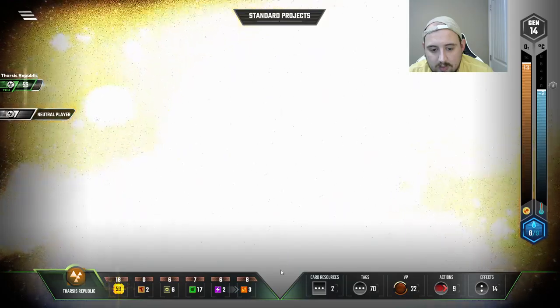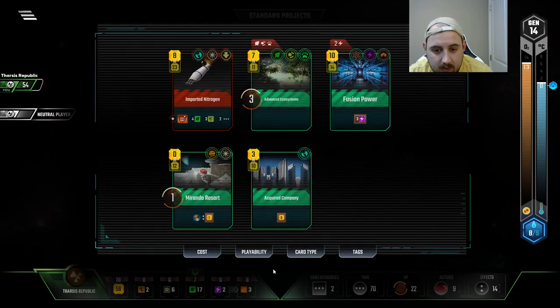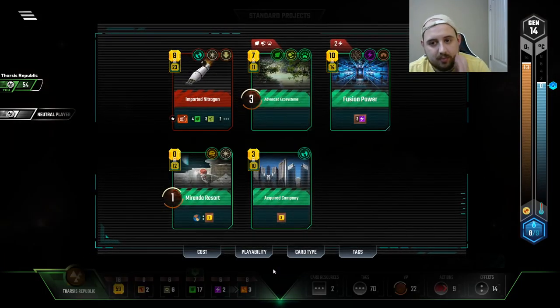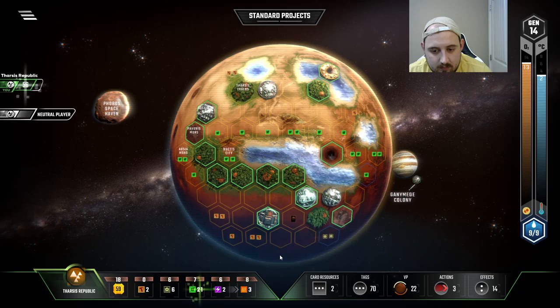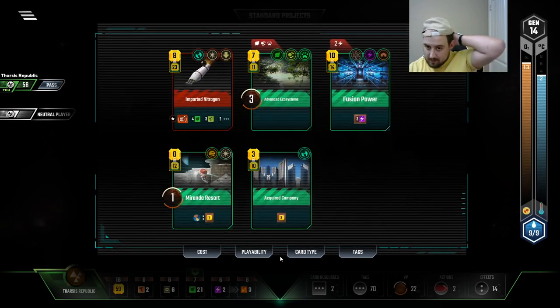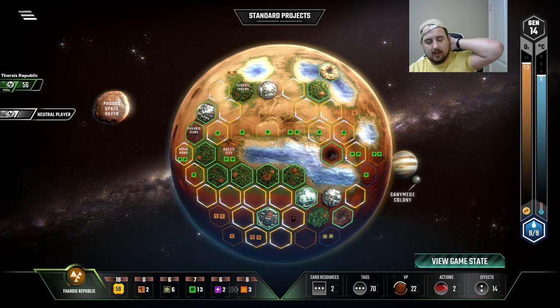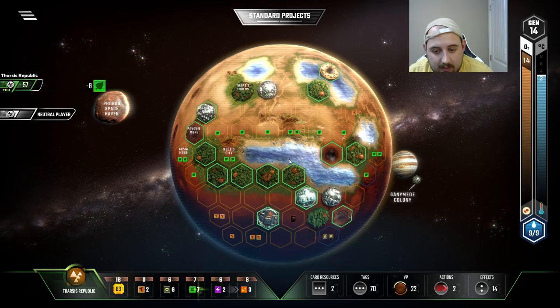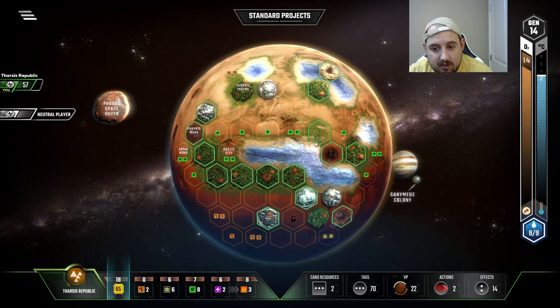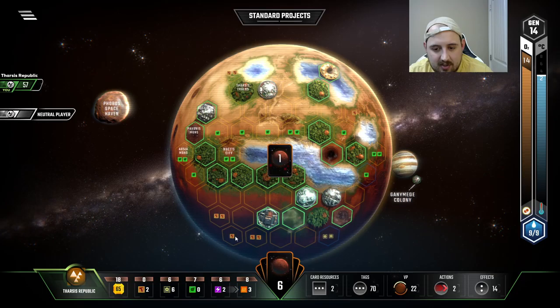Yo — which gets us an ocean. I have no use for more titanium, I'm already pretty well clear here. So we'll get some plants. Now I'm gonna draw a card here. First I'll play here cause that's money for sure, and then I'll play here for some guaranteed cash monies. And then I'm gonna get four more plants anyway so I guess I could have done it in whatever order. Lunar beam — meh, lame.